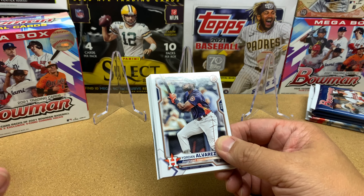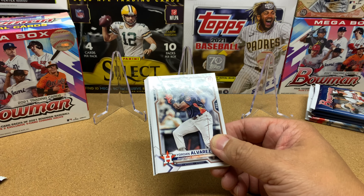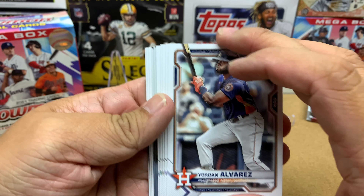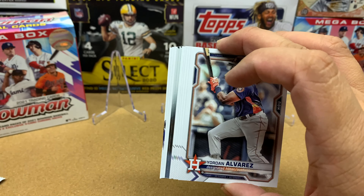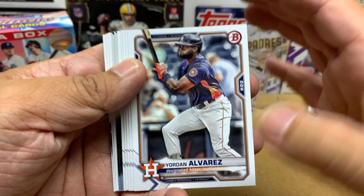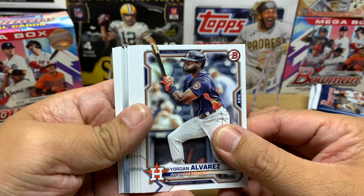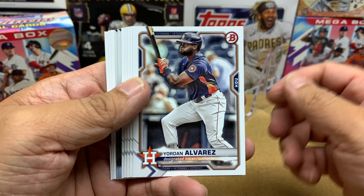The cool thing about Megas is that you get these two packs that have five cards in them — and this one feels thicker. Those mega packs are what everybody wants, because you can get some really cool stuff out of them. If you're trying to build a big collection of paper, go for the blasters — you'll get a better chance of parallels and autographs. If you want the mega packs, they have the Mojo Chrome cards in there, which look absolutely amazing. I'm going to try to get more blaster boxes for this channel.